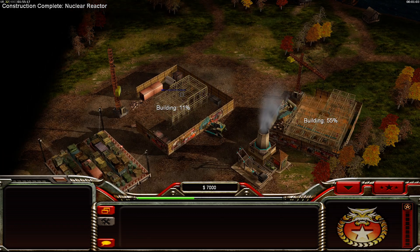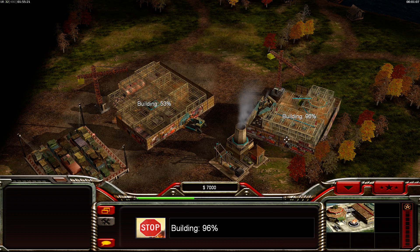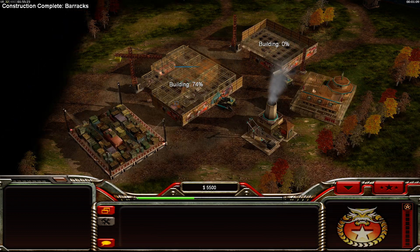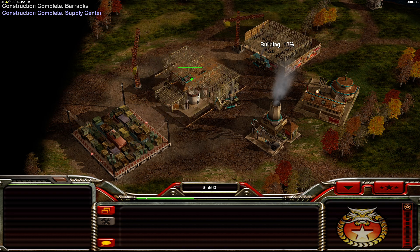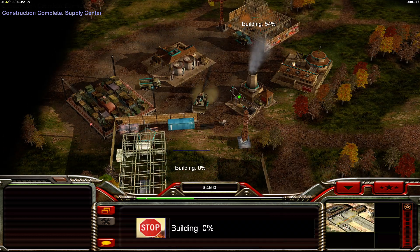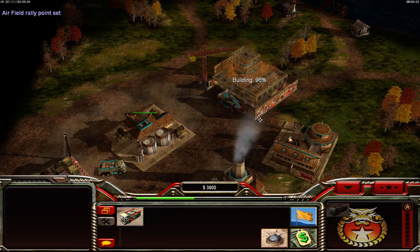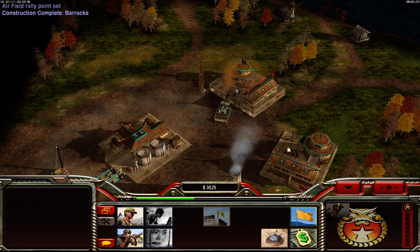Sell the command center - you need the cash, and you're not going to use it anymore anyway. There's a specific positioning for the supply center. You plant it in such a way that the trucks spend minimal time moving. I haven't figured it out 100%, but I think I'm getting close. This should be good enough.